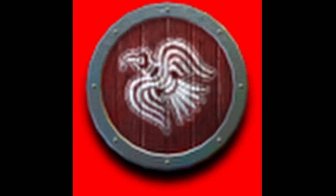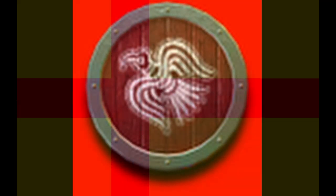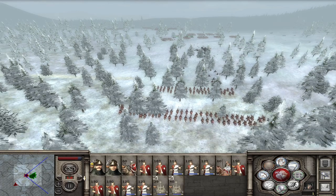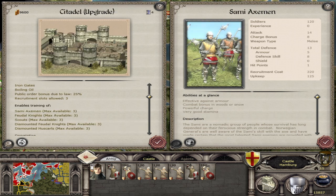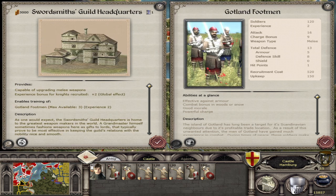Your flag also changes — you go from Denmark to the Kalmar Union, which is the yellow with the red cross. Your name also changes, and you gain access to three new units. Those units are the Svenna, which are just a very basic cavalry unit. The Sami Axeman, which I think is a two-handed axeman unit — looks kind of interesting. And finally, the Gotland Footmen, which is like a big swordsman unit.